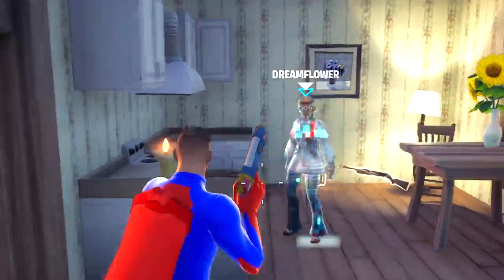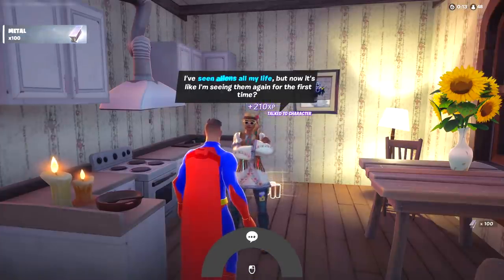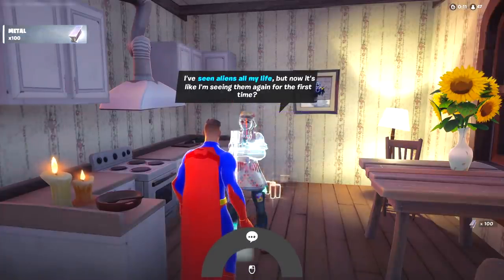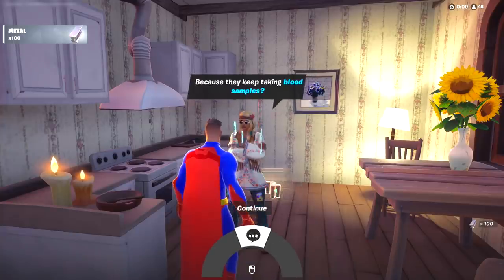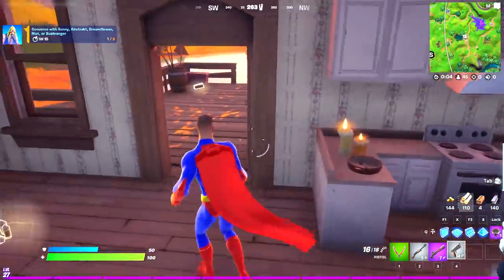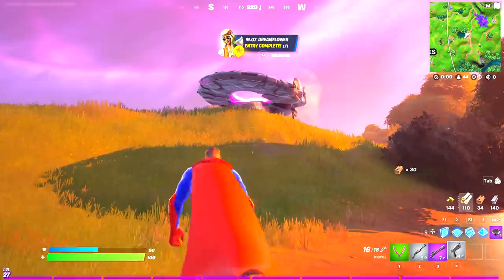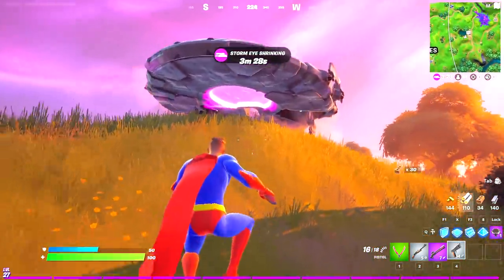All you have to do is come down here and talk with the Dream Flower boss. Simply converse with her and that's it — as you can see, one out of three completed. Make sure you're following these steps to unlock the Superman skin.